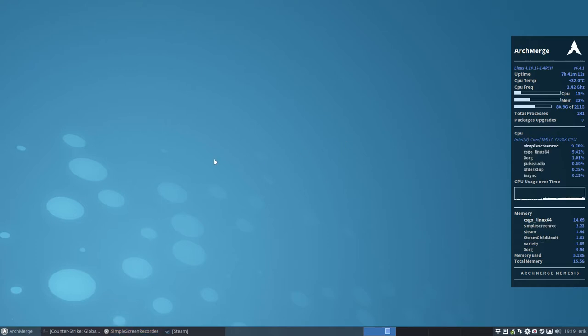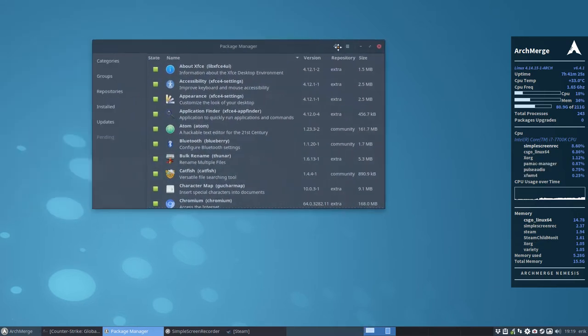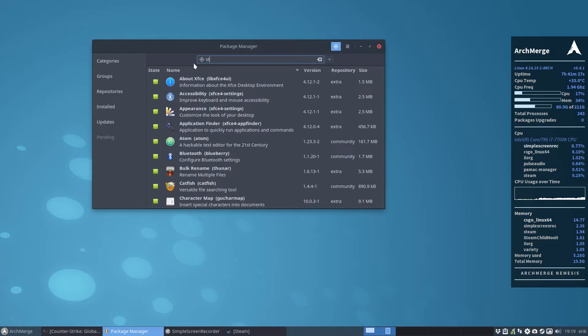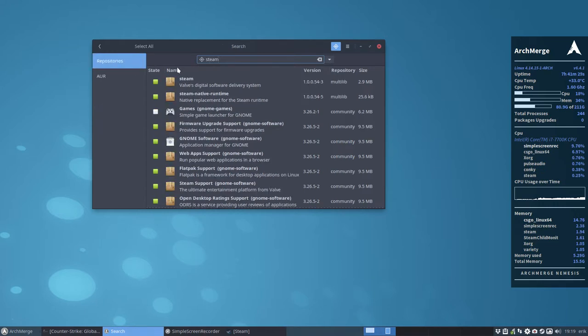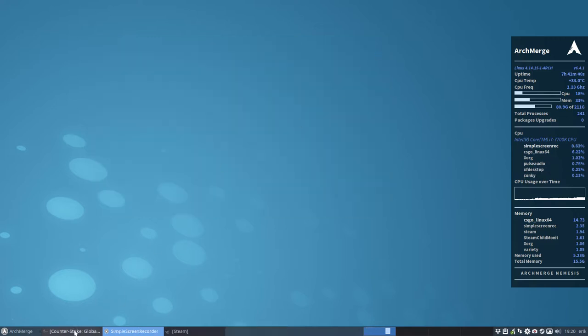I asked my son to share his Steam account. In Steam, they're quite easy to install - you just go to the system tray, look for Steam, and what did I install? Just these two. Click, click, and then install. That's what I did.